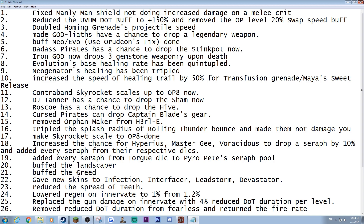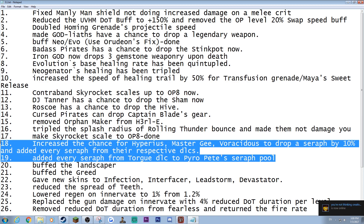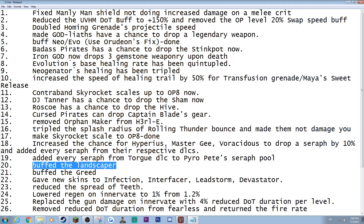They can also drop the Seraph relics too, which I thought was dumb that they didn't do that before — but now they do. Landscaper received a 40% damage buff with additional pellets. The Greed was also buffed — I wasn't the one who did it, but I heard it's good now. New skins were given to Infection, the Face McShooty weapon, the Devastator, and the Cobra.